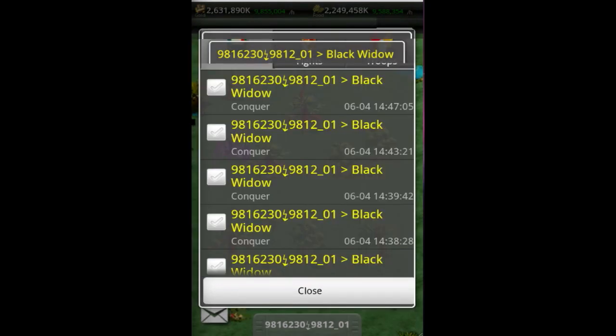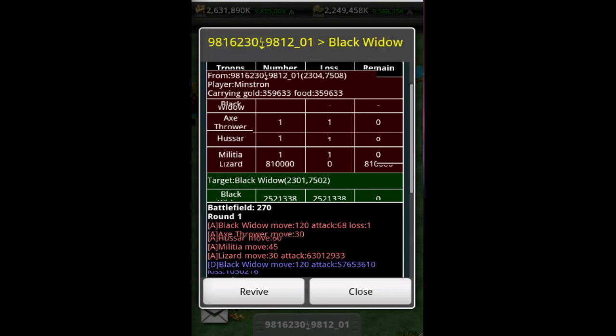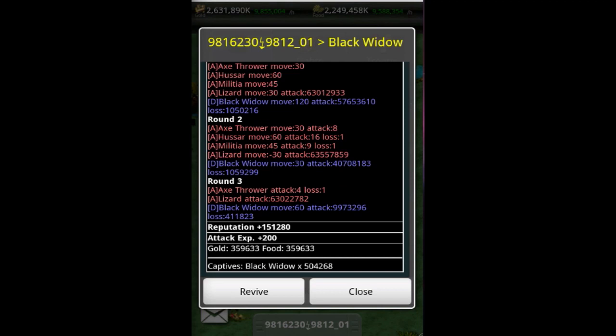One more example to round it all out. This was 810,000 lizards sent — won in three rounds because it was a smaller black widow mob: 2.5 million black widows. Same progression in the rounds, didn't even make it to round four. Even with 810,000 lizards, my piercing attack level, heavy armor defense, and the speed bumps that slow down the defending black widows all play a part. There you have it — the troop calculator in action. Have fun gaining your rep, your attack points, and all those lovely black widows. We'll see you next time.